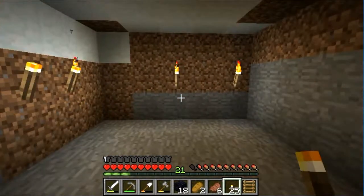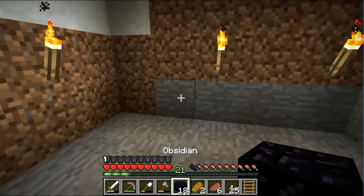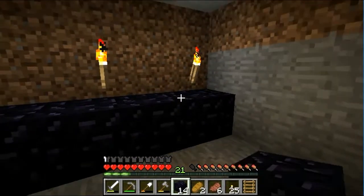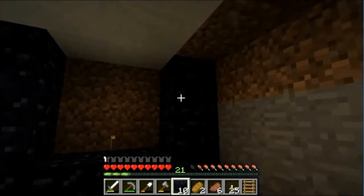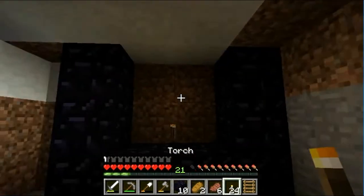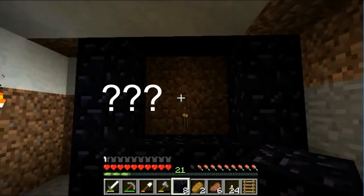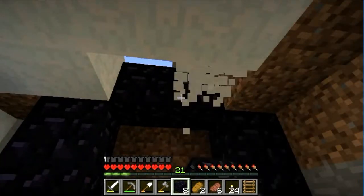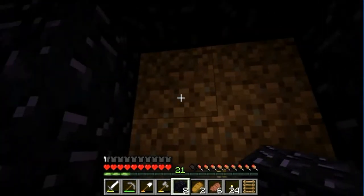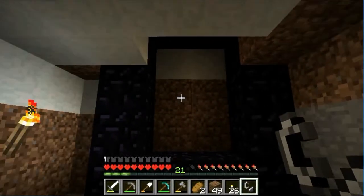No idea how that happened — it's magic, or the power of editing. Anyway, I'm going to quickly go ahead and build the nether portal, although I don't know exactly how you're supposed to build it. I think you need to go up one more for it to work — oh, I'm so stupid, I forgot you need flint and steel to make it work! I don't have flint and steel. Okay, I'll be back in a second. Two hours later — okay, I made myself some flint and steel.